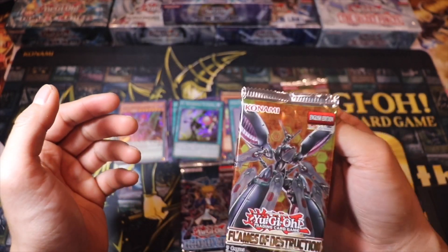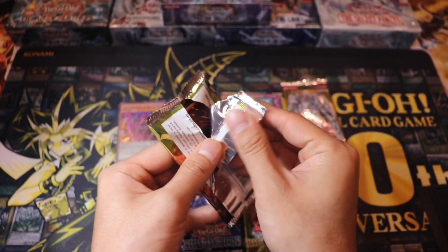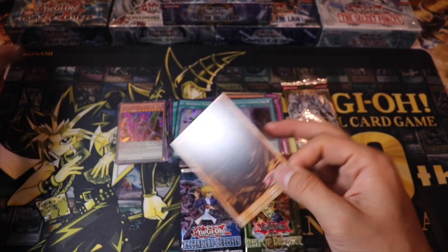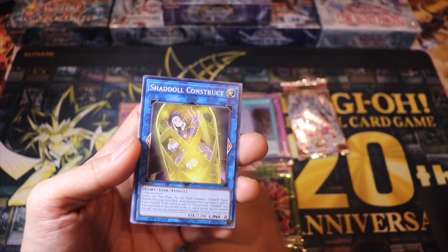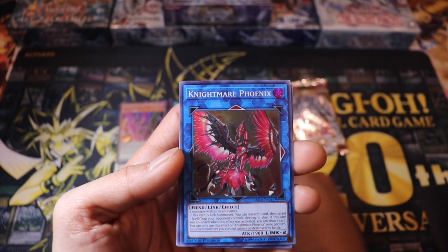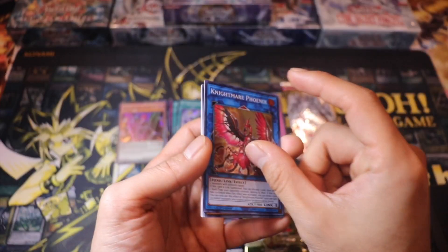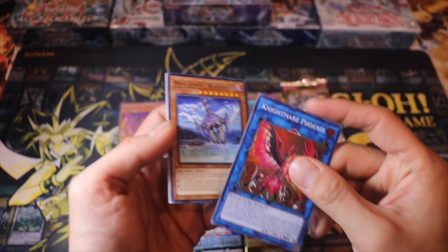Let's open Flames of Destruction. Can we pull a Topologic Traspina, the cover monster? Any Secret would be good. We got Shadul Construct, Restoration of the Monarchs, and we got Nightmare Phoenix — one of the cool Super Rares, and very useful too in a Goki deck or any other deck for that matter.